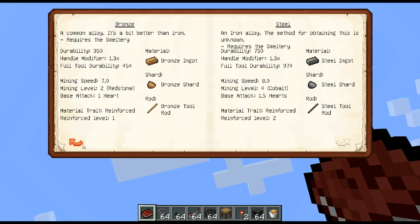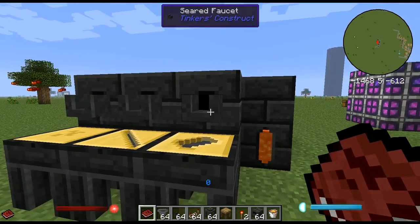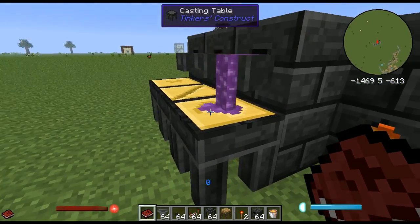Copper is decent. Cobalt gives you reinforced. Between cobalt and ardite versus cobalt and manyullyn, you're going to want to use manyullyn. But ardite is special — if you make a tool rod out of ardite and make the rest of the hammer out of manyullyn, this is a really strong tool because it has a lot of durability. On top of that, it has stonebound, which I covered in the last video. We've got manyullyn coming out now, which is a really good item — probably the best.